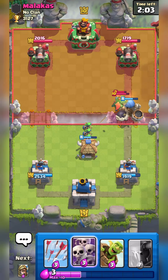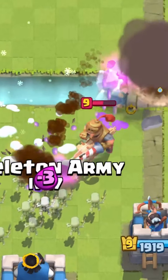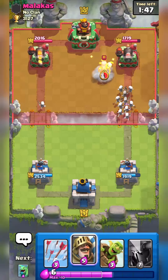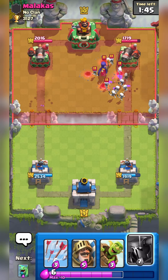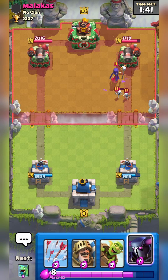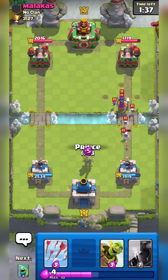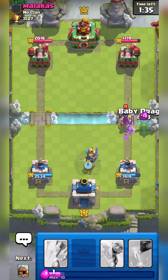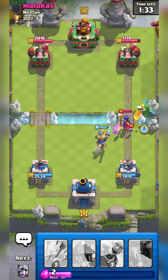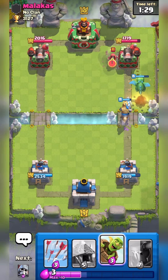If they use their spells offensively like right here, I can just use my Skeleton Army and they have nothing. He's going to use the Witch, so I'll place the PEKKA at the top — that's a good play. But I want to use my Prince to apply passive pressure and build up some elixir before pressuring hard.